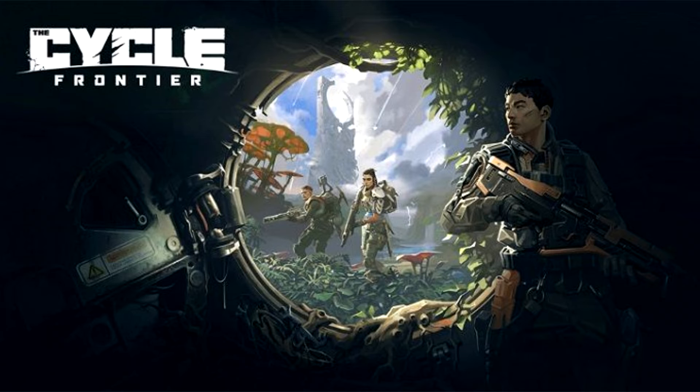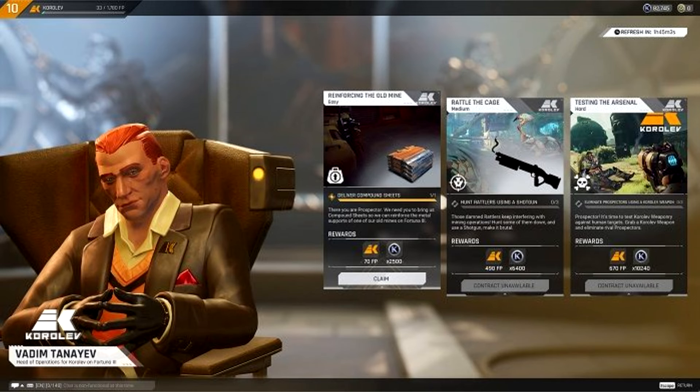The new map design features redesigned and improved Crescent Falls along with Bright Sands. Players will also be able to see new visual effects that provide a perfect balance between the beauty and danger of Fortune 3, as well as more convenient ways to move around the map.